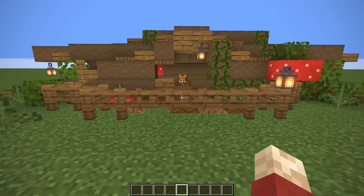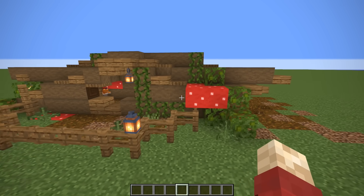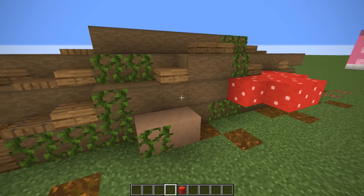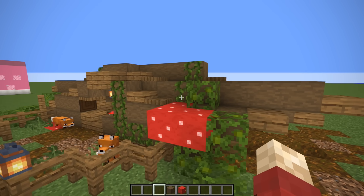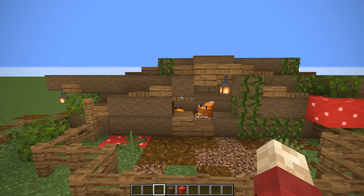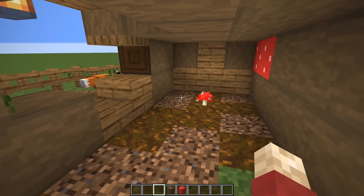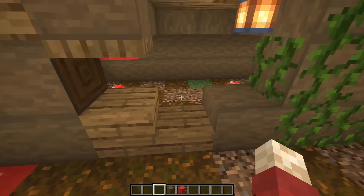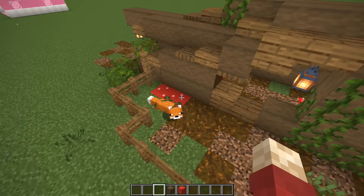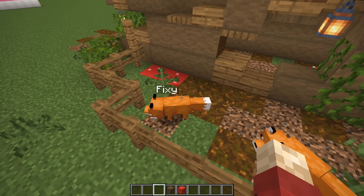This is our first fox house. We have got Fixie and Foxie. This is a forest-themed house - a fallen or felled tree that's kind of rotting, with mushrooms growing out of it. It is made out of stripped dark oak wood, though you could use just spruce or even full log. It's meant to look like it's rotting, with a hole carved out of it. The foxes are sleeping on the inside, because during the day they like to go inside where it's actually really dark and sleep there.